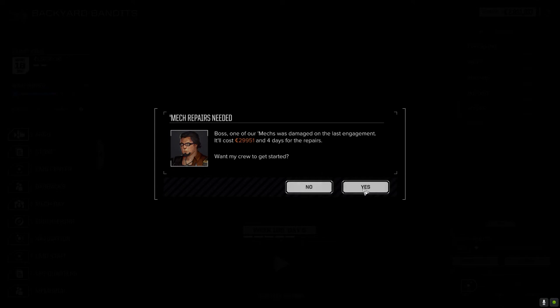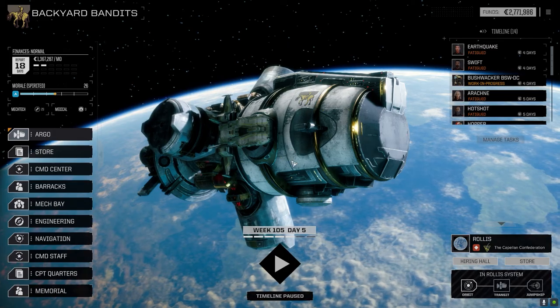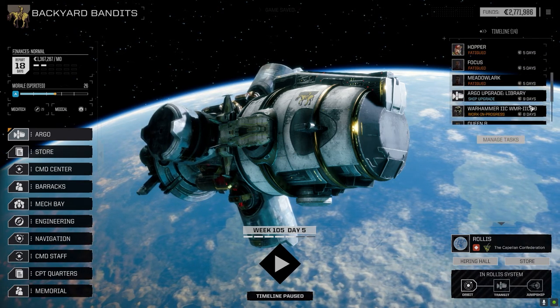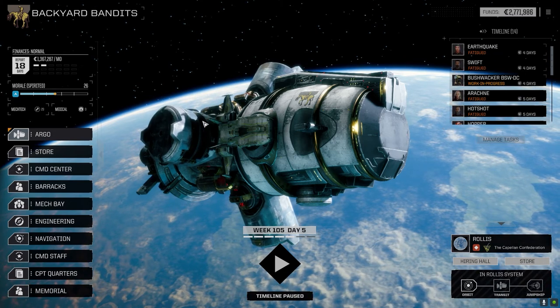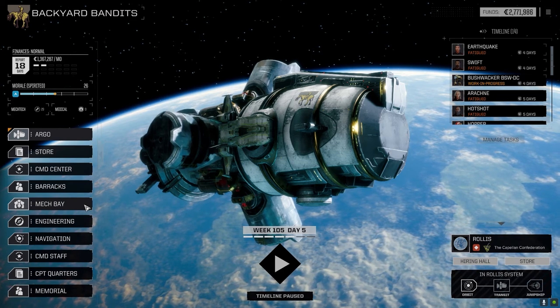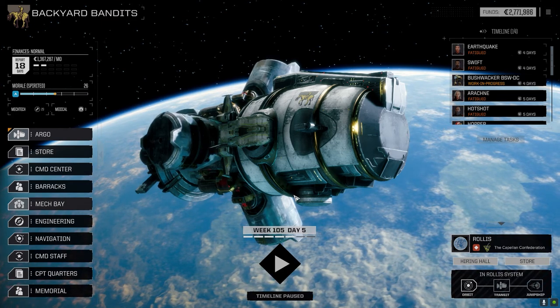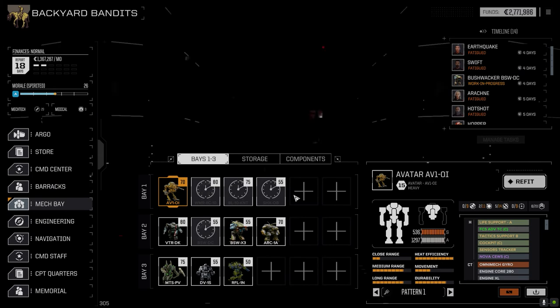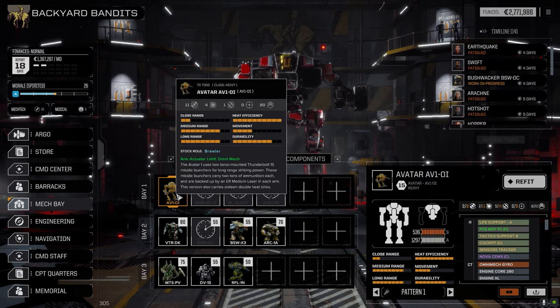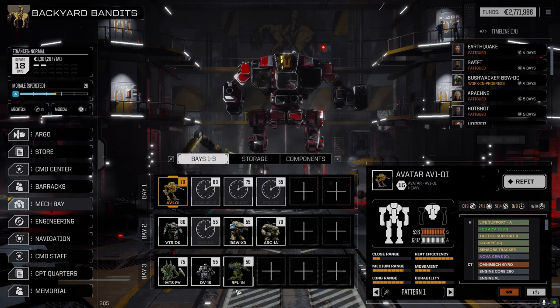About 29,000 to 30,000 C-bills, roughly - that's actually really good, we're making bank. We still got one more mission to do next episode with the third lance, and I think I'm going to send Hopper along. I wasn't 100% sure if I was going to send the Avatar or not, but I think I'll send it just as a backup - if we need it we'll use it, if we don't I'll just let him sit at the back to see how these three do together. He's fatigued as well, so that's going to be a bit of an issue.